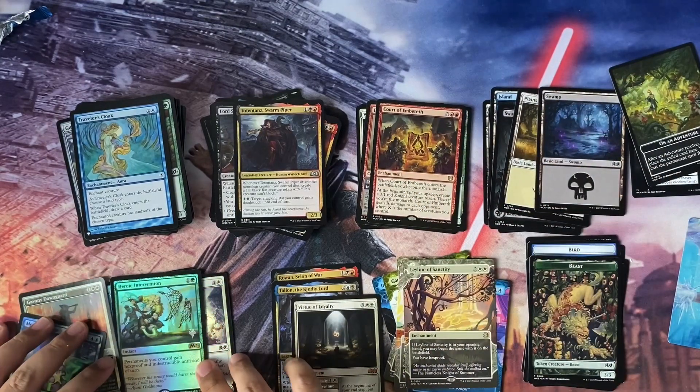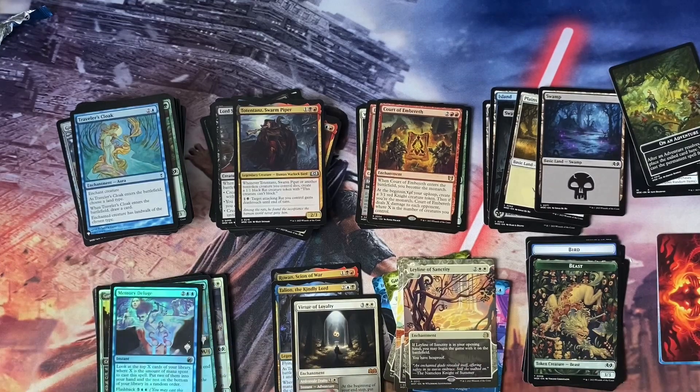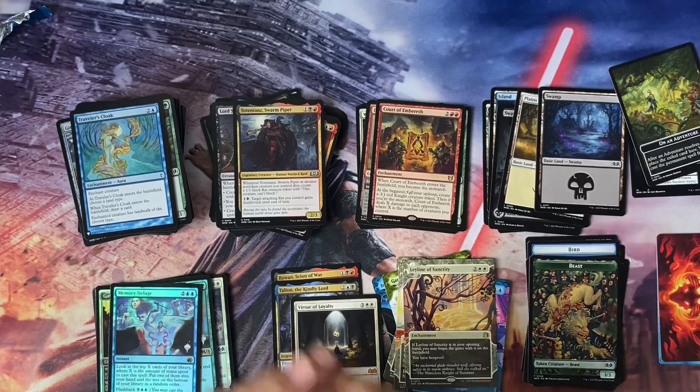So we picked up three mythics here, a couple of good rares, and a nice foil Heroic Intervention from the promo pack. I'll be next opening two set boosters — hopefully we can get some more chase cards from that. Hope you enjoy this video, I'll catch you in the next one. Take care guys, bye-bye!